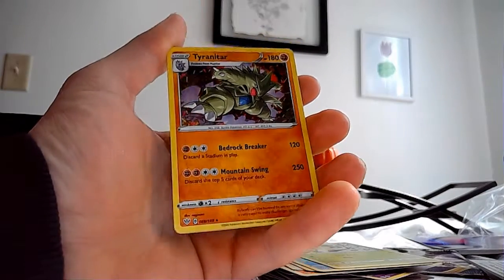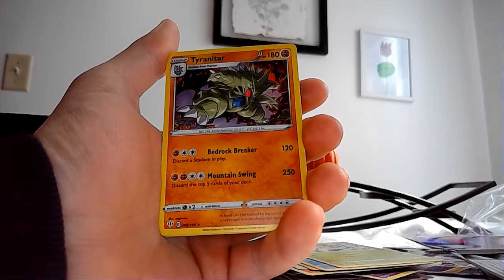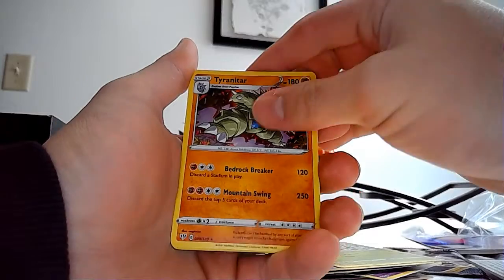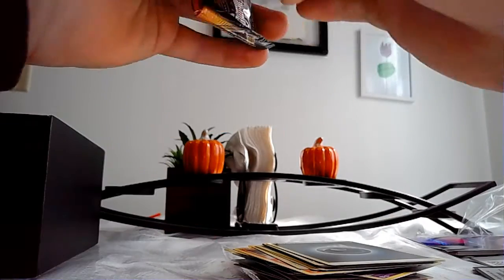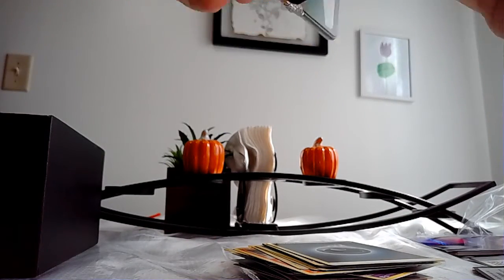Tyranitar's got the top five parts — Mountain Swing. Holy crap! That's a Knockout Breaker, and then Bedrock Breaker — oh, it's nice. You'd hate to get hit with any of those moves.